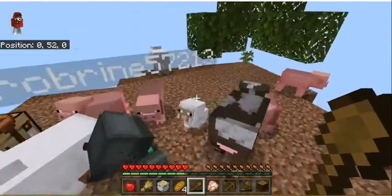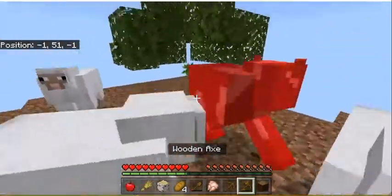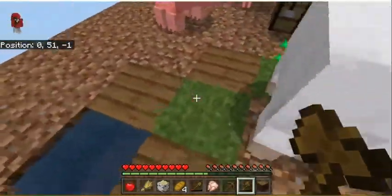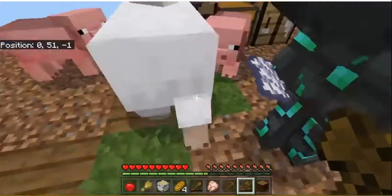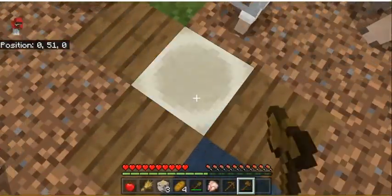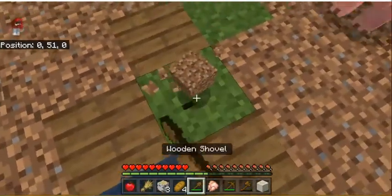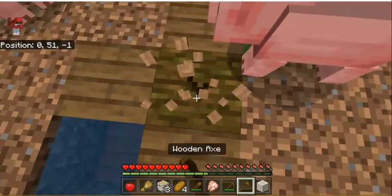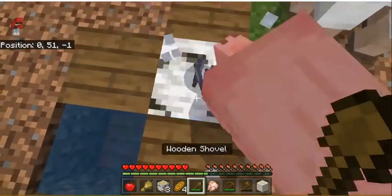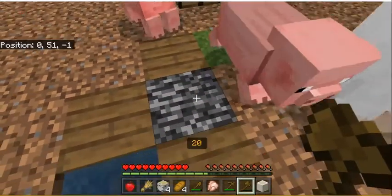We got our cow — we only have one cow. It's getting pretty crowded. Bone block — no way, I just got a bone block! The animals are getting really annoying, guys.